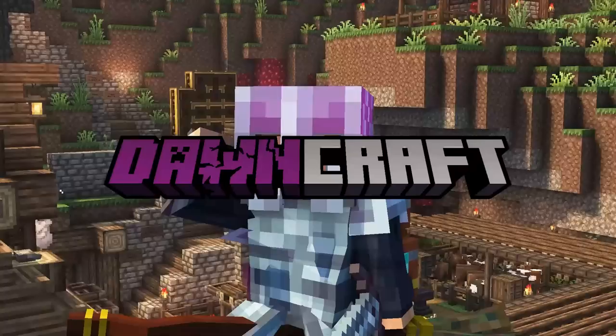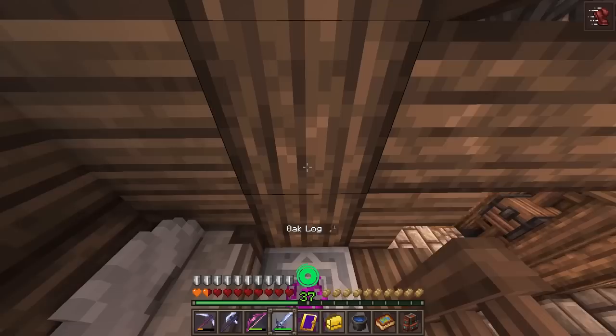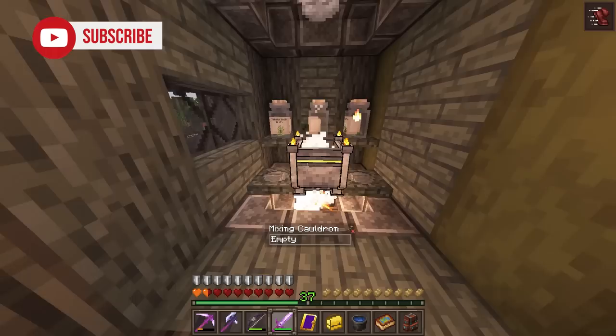I'm Chosen Architect and this is DawnCraft. Today, after a crazy last episode, I'm heading back to the workshop now that I have access to the cauldron. I should now be able to use the mixing cauldron to make myself a broom.